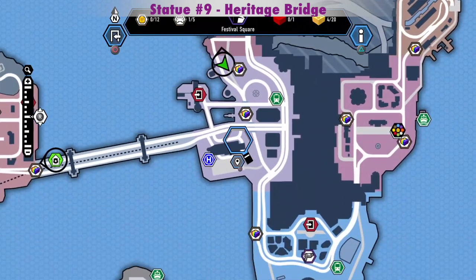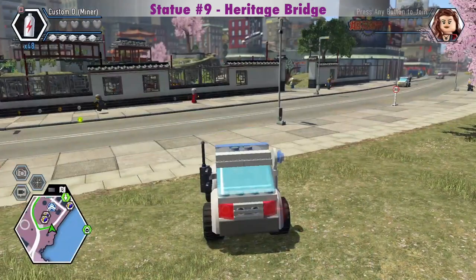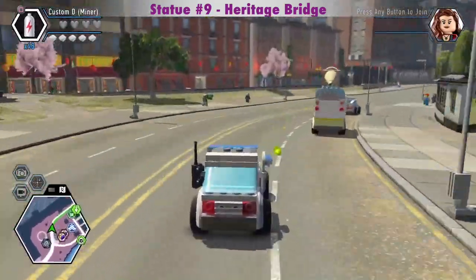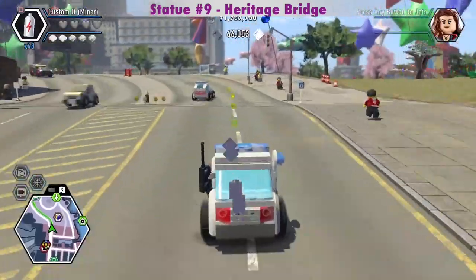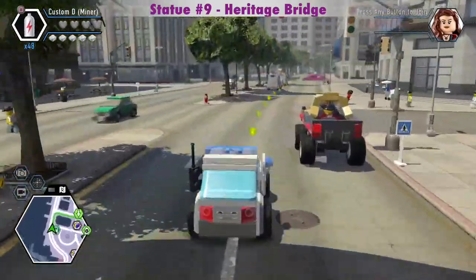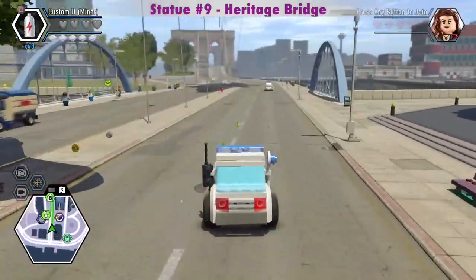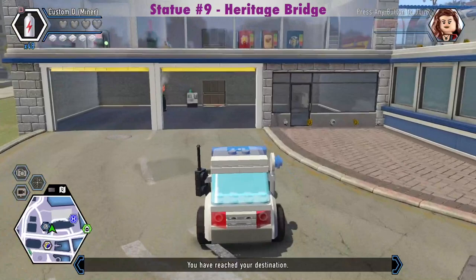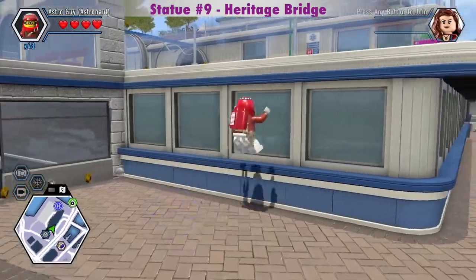We can get some dynamite at the hospital in Festival Square for the Heritage Bridge silver statue. Good thing this is just a game! I could have taken the train to here. This is just to get some dynamite — if you already have some, you can just go over to the Heritage Bridge. We can jetpack up here or take the elevator.